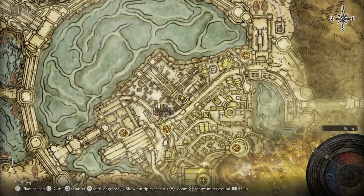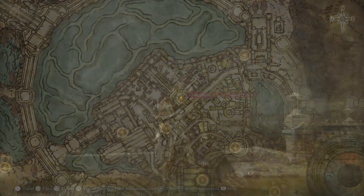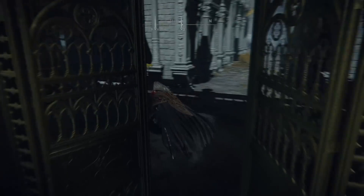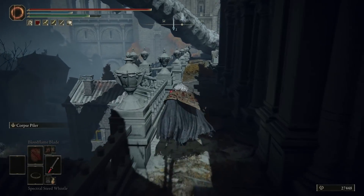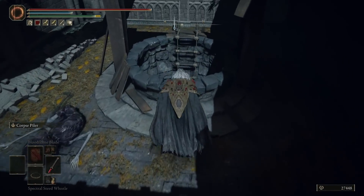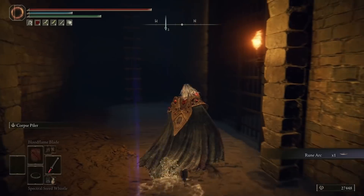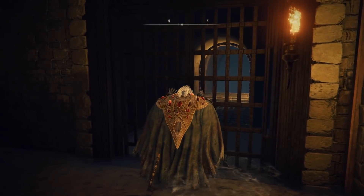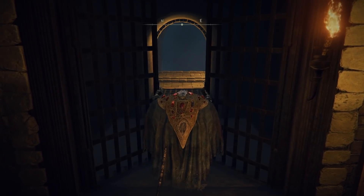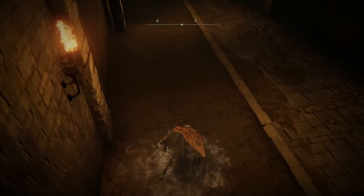To get this shield we're going to need access to the third area. Head to the Avenue Balcony Site of Grace. From here run down these stairs, then quickly turn left, then right, and down here we're going to be able to jump down into this well as well. You won't take any fall damage going through here. Feel free to loot the corpses. Once you loot the corpse for the rune arc, open up this door — though those gates take forever to open.